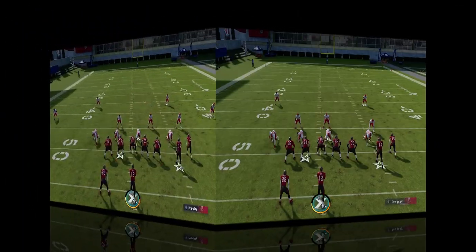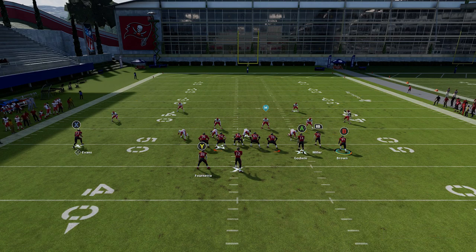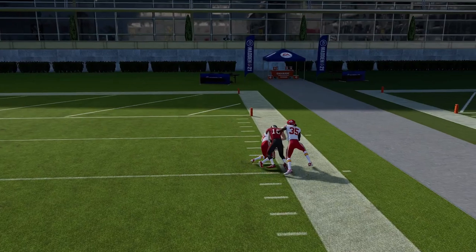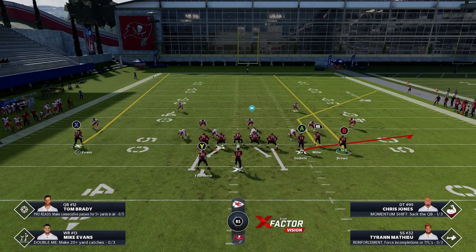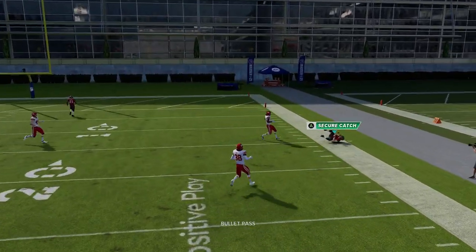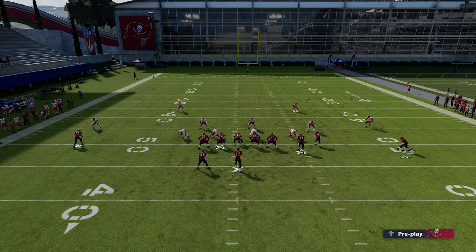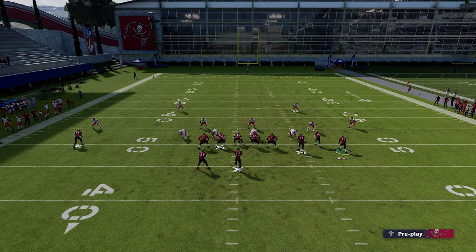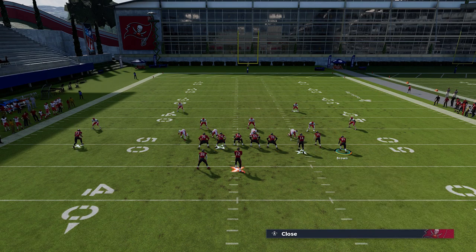Against Cover 3, you can do the exact same thing for big positive yards, but there's also a very easy one-play touchdown concept. Even with Cover 3, the corner route catch and run is there because they typically chase the streak. To set up the one-play TD against Cover 3 — a concept most people should be familiar with — you want to have the B route on the fade, the A route on flat, and change the RB route to an out route and smart route.